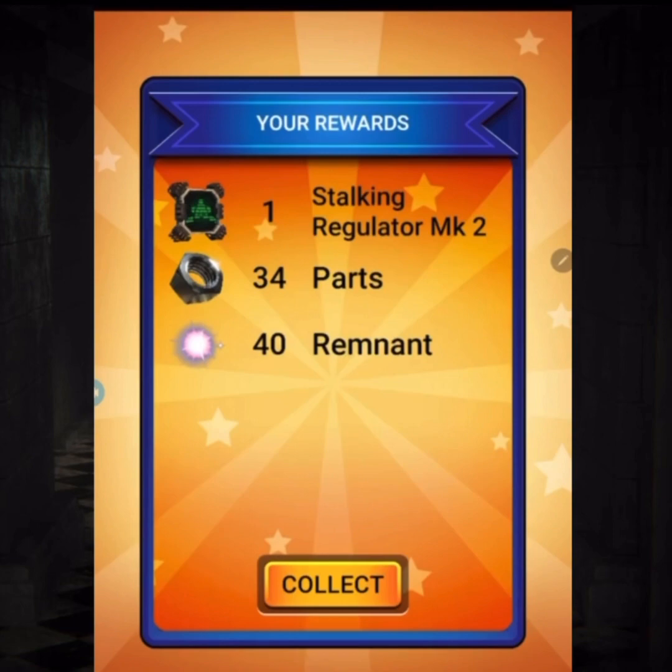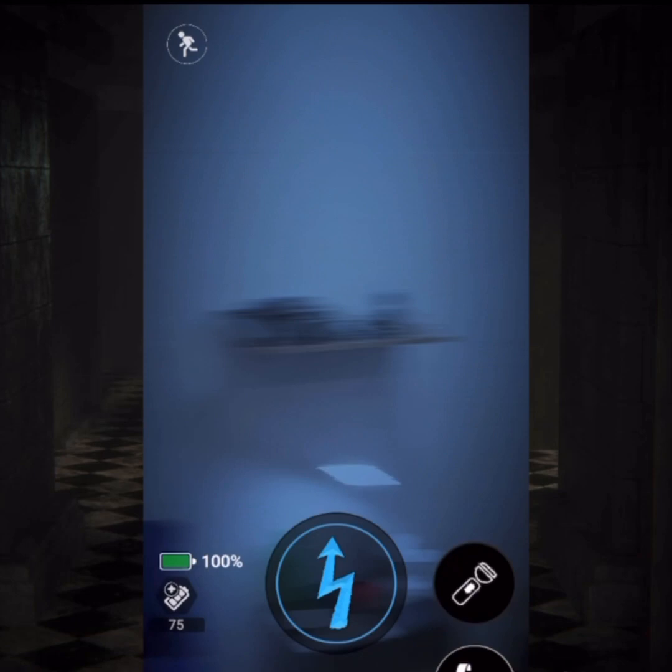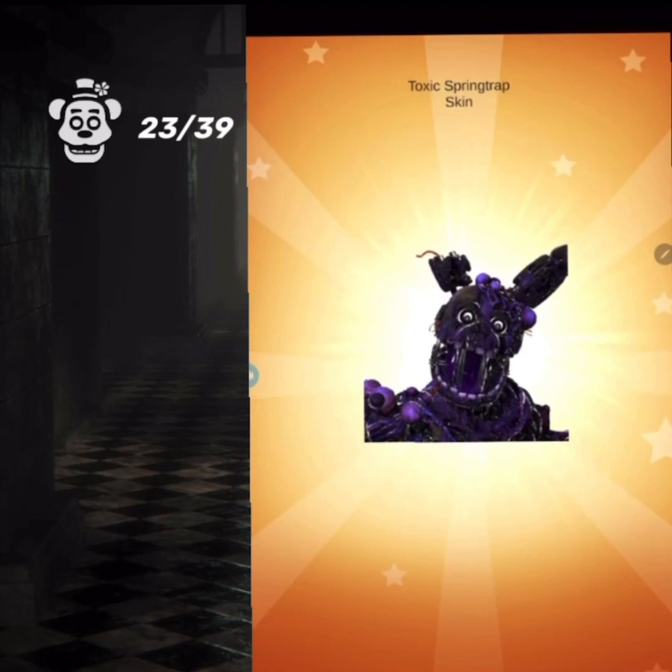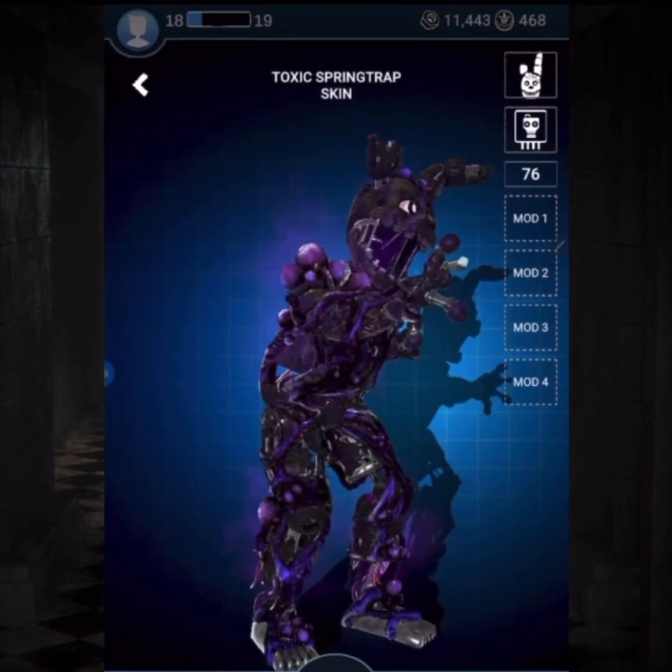I also completed my daily challenges — well, that was trash. But it's not all sunshine and rainbows because 2 and a half hours later I still hadn't got a single thing from these two. But that soon changed, because finally after so many hours, Toxic Springtrap suit was finally mine. It took me way too long for a lean skin, but at the end of the day I got him, and that's all that counts.